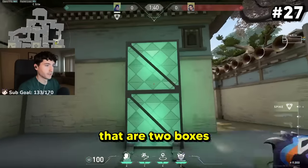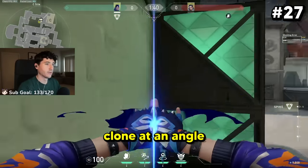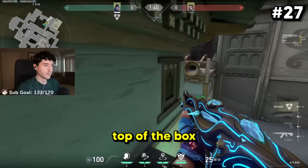You can also get on top of platforms that are two boxes high by jumping and right-clicking your clone at an angle towards the corner you're playing, activating it, jumping, and right-clicking inside of your clone — and now you're on top of the box.